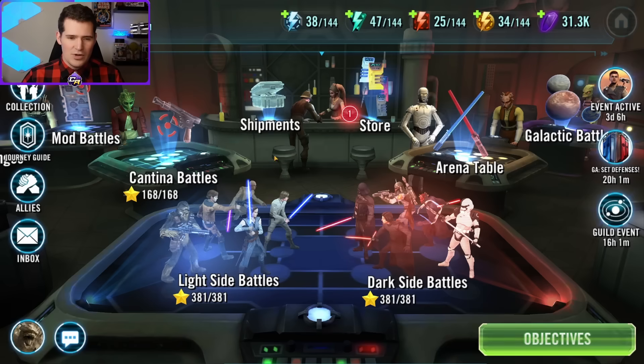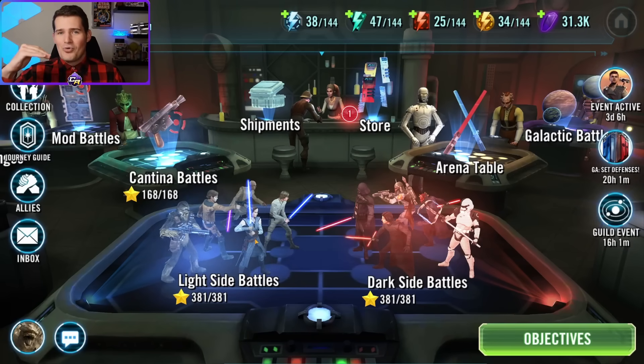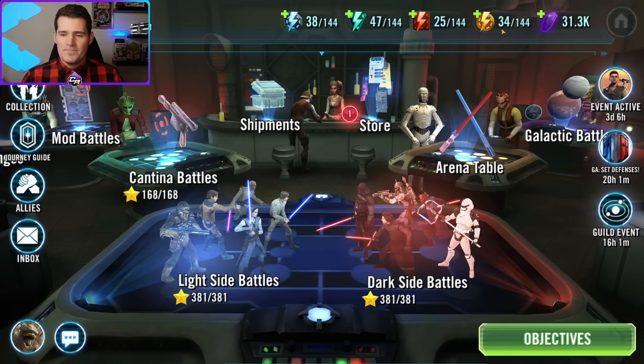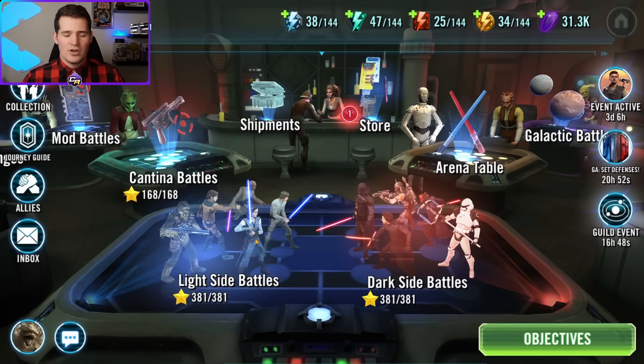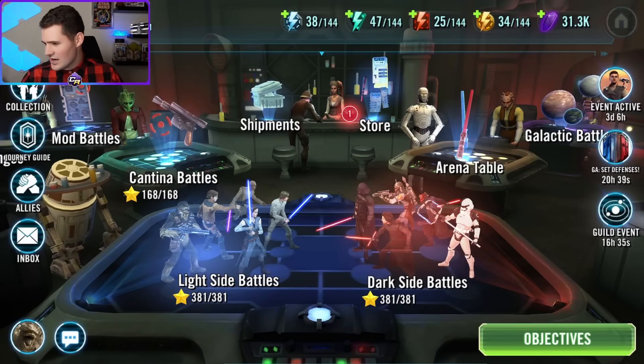Both normal and fleet energy have limits on how high you can refresh. At a certain point you'll click the purchase button and it will say no — you need to spend it first. Our goal is to get right up to that limit the night before double drops hit. Normal energy has a limit of 2000, so we want to get it to 1999 by the last refresh. For fleet, the cap is only 1000 energy, so we want to reach 999 by the final refresh.